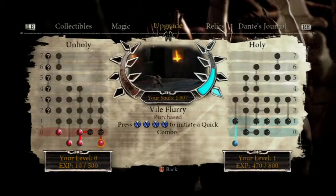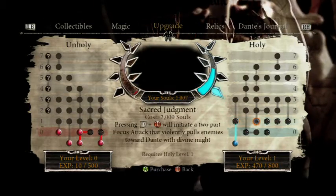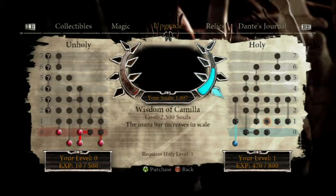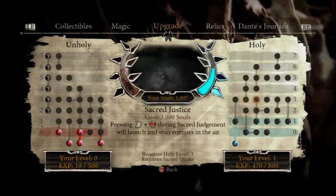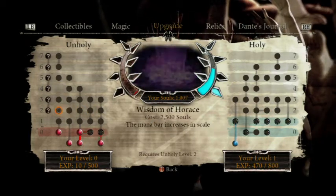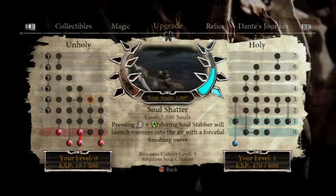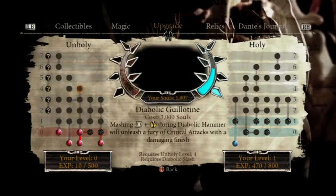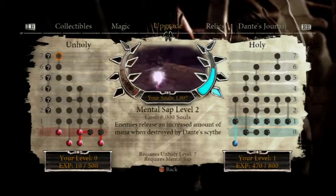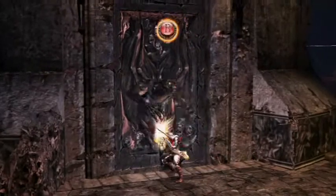Let's see what we've got over here for upgrades since we do have 1,000 souls. Holy Barrage - basically the three-part - I'm going to save up 2,000 souls for that. You can notice there's a health bar here, mana bar, Righteous Path. The holy side deals more with your magic, but there also is unholy magic as well. You have pretty much upgrades for health and mana on both sides, so you don't have to worry about not getting an upgrade for either your health or your magic just because you picked one side.